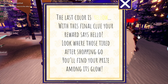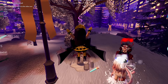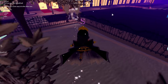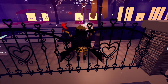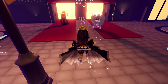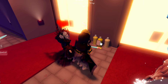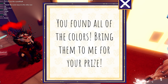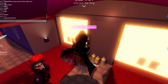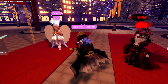The final clue for yellow says: 'With this final clue, your reward says hello — look where those tired after shopping go, you'll find your prize among its glow.' That means shopping — the luxury apartment! Right here is where the last paint is located. You only need to find five paints total, and this was a really easy guide.